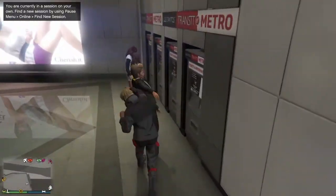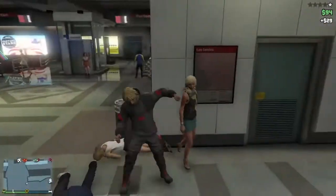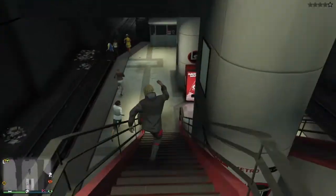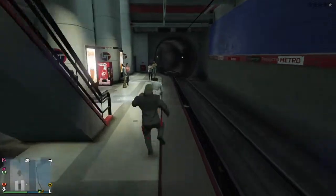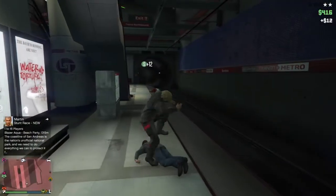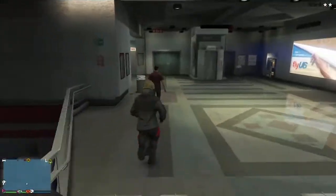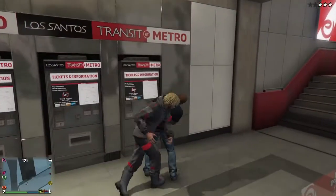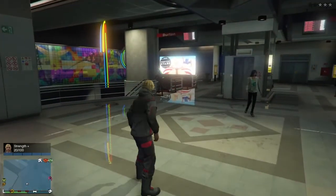From here it's super easy — just keep punching people. You're gonna be getting money, you're gonna be getting RP, and don't worry about the cops. The cops are on me but they can't get in because I blocked the entrance, so they're gonna simply disappear. Just keep going — the siren will be there but they can't reach you. As you can see, I'm beating everybody up. My strength is already going up right there — it's as easy as that.